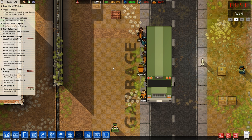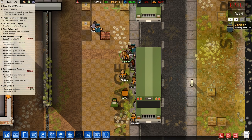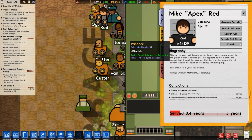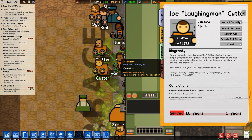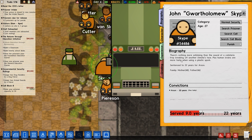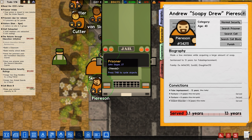Who are the next lot? Zeke Ogburn. Joe Laughing Man Cutter - repeat offender, started life as a pickpocket but graduated to full-fledged thief at age nine, eventually robbing the nation of France of all its wine, cheese and treasures. Joyriding and aggravated gear theft. John Guaptholomey Skype - there's nothing more satisfying than the sound of a cafeteria tray breaking off another inmate's face, plus human brains are more tasty when using a plastic spork. Couldn't agree more.